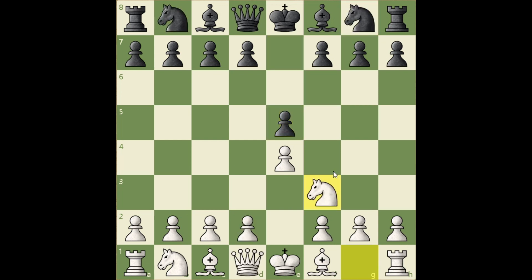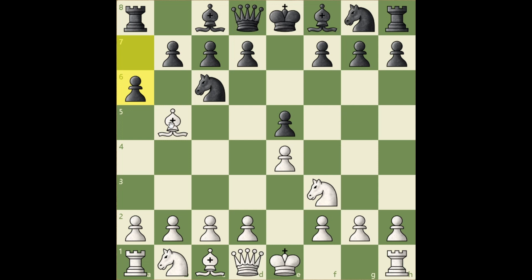Instead Nf3, Nc6, Be5, a6, chasing away the bishop from its favorable position. Now white bishop is retreating, maintaining pressure on the knight. Bc4 would be inferior, because white could have played Bc4 right away, but now black has this a6 move, which is beneficial for him.